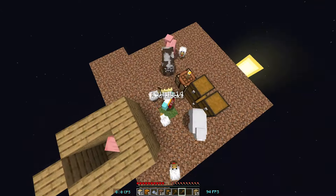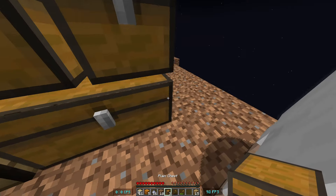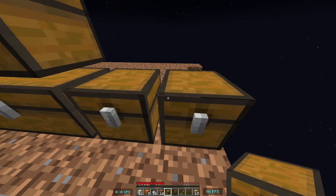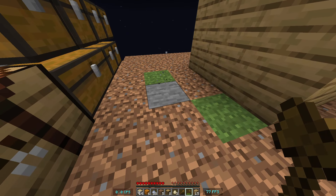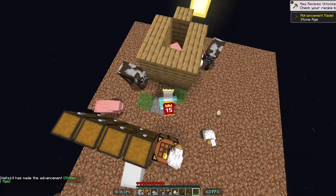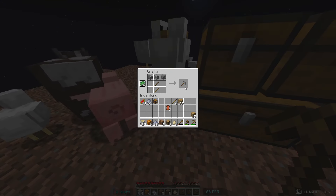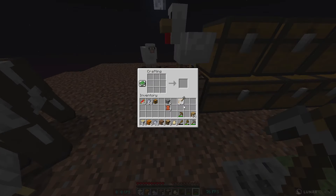We got more chickens — we're getting a lot of chickens right now. Alright, we got some more chests right here. Oh yo, we got to the next level. We got to the stone age of some sort. Now we can make a stone pickaxe. Now we can make some more advanced tools.